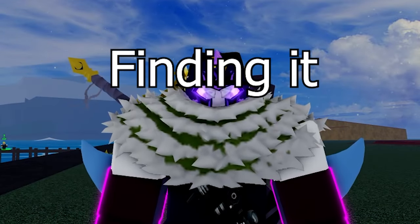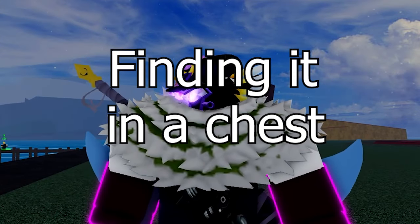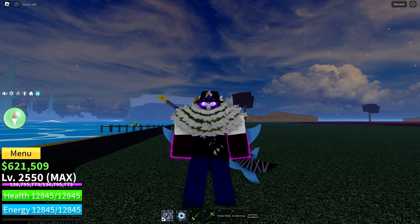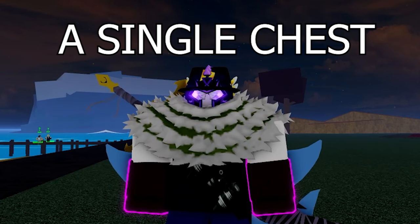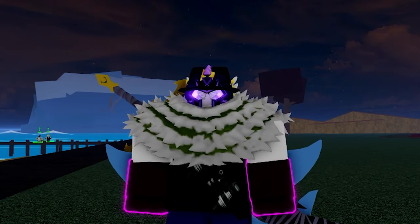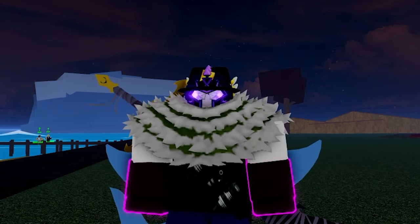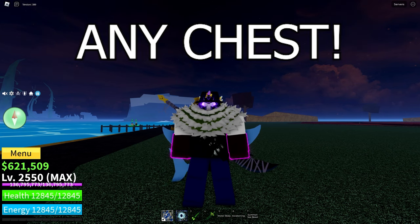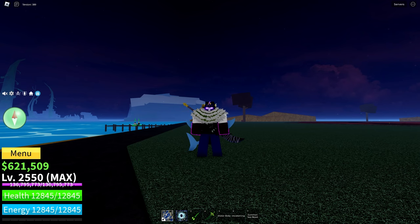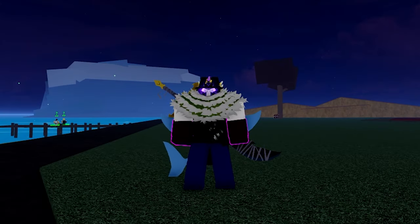The first way is finding it when getting the money from a chest. Four hours after that server you're in has started, a single chest in the server will have the Fist of Darkness in it until it is either picked up or everyone leaves the server. It can be in absolutely any chest around the map, so you may have to look for a while. When the chest is opened, you get the Fist of Darkness and another four hour countdown starts until another Fist of Darkness is placed in a random chest.